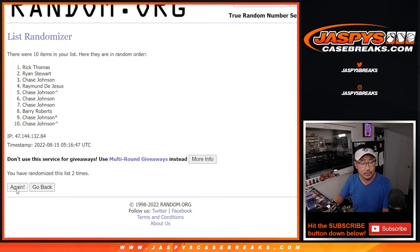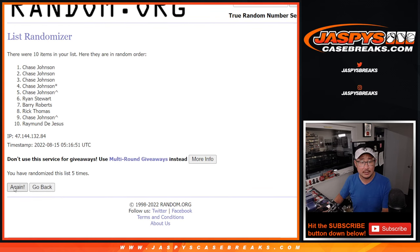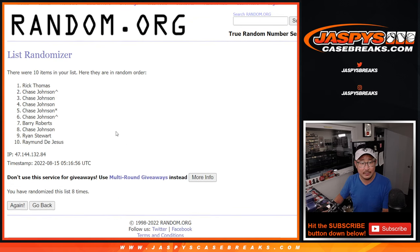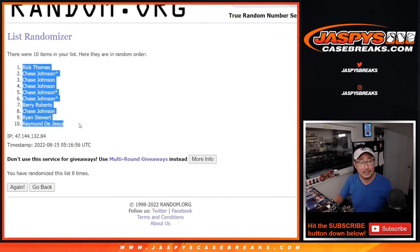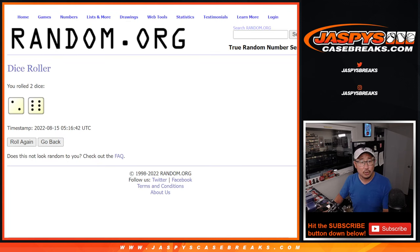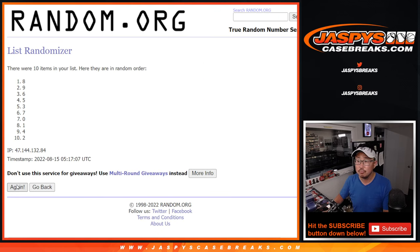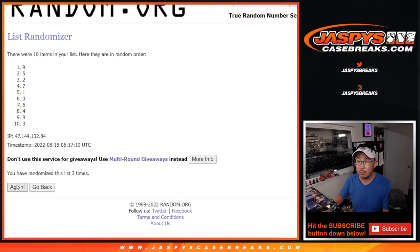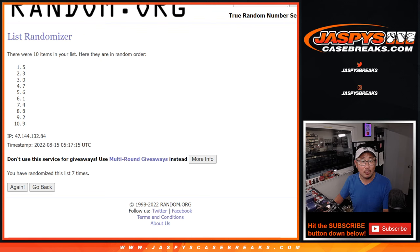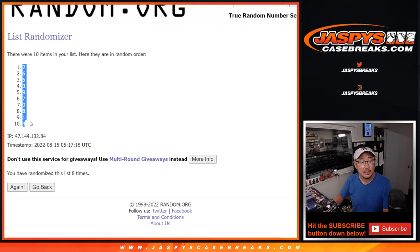One, two, three, four, five, six, seven — and once more, six and a two, eighth and final time. One, two, three, four, five, six, seven — and once more, eighth and final time. And that's going to be two down to four.